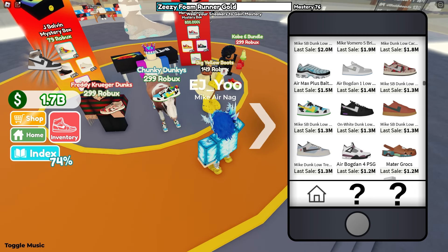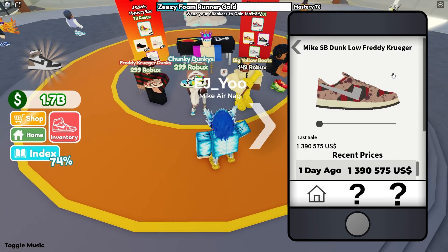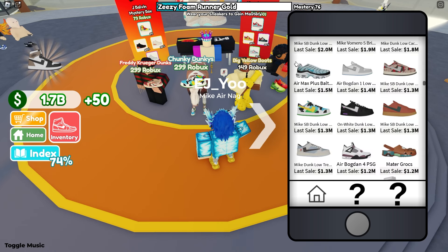You can find this at a very low price because a lot of people associate it with the other Game Pass shoes that are cheaper. Coming in at number 4, it's the Freddy Krueger Dunks for the exact same reason. You can see 1.5, 1.4, 1.3 — you can probably find these at a fair price for like 1.1 to 1.2 mil and resell them to get over $100,000 in profit. Those two shoes at number 5 and 4 are a good idea.